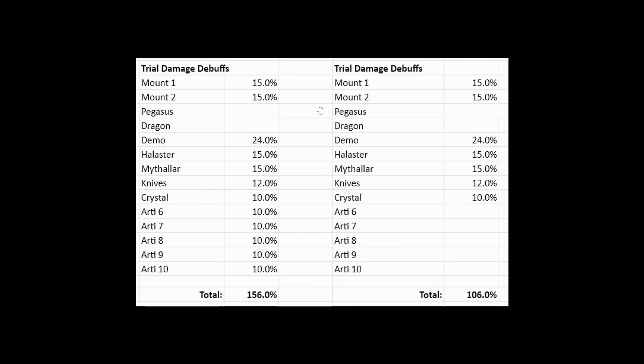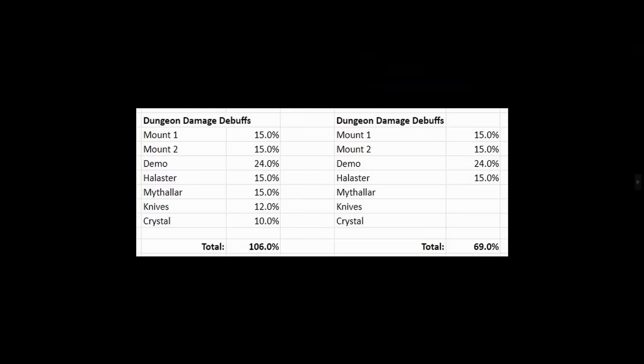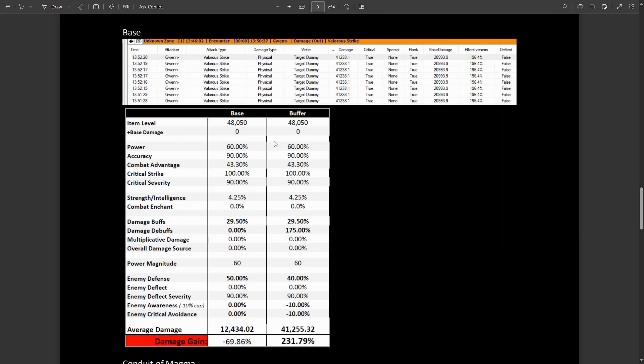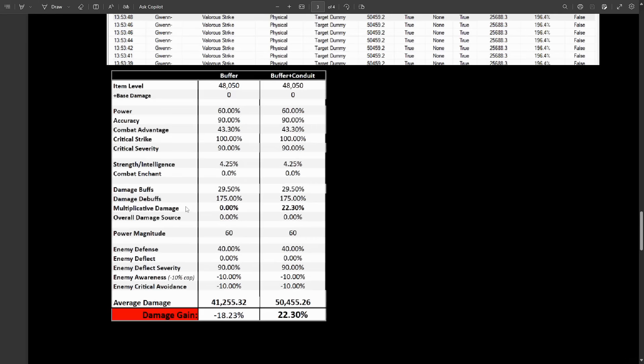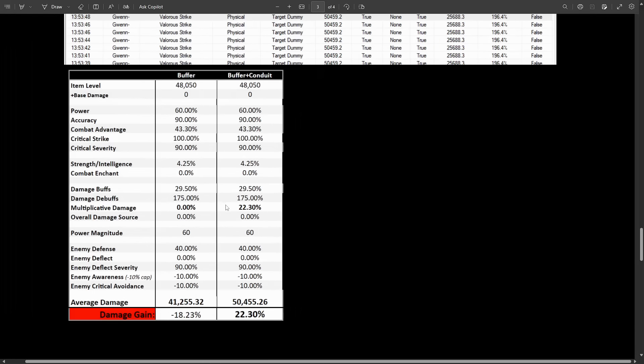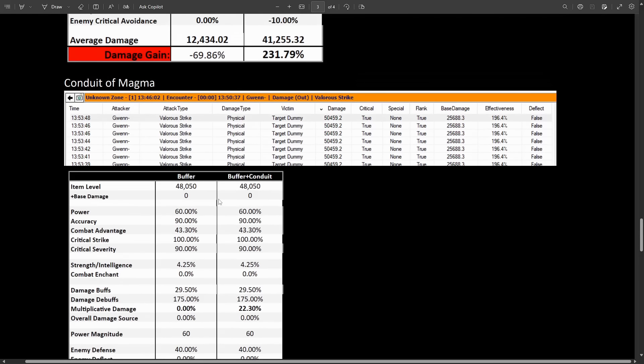You will still want a lot of these debuffs — you want to have your tanks and healers using them, as you can see by these lists for trials and dungeons. I did double check with the comparison with the buffer artifact — I had one player use the buffer, I used the conduit, and we can still see it's a 22.3% multiplicative damage boost to that, even with all those other debuffs and damage buffs.